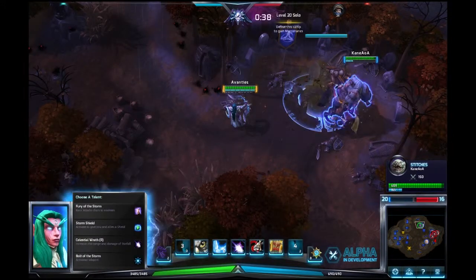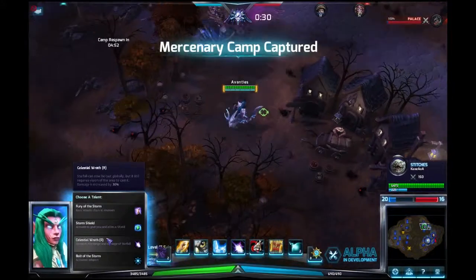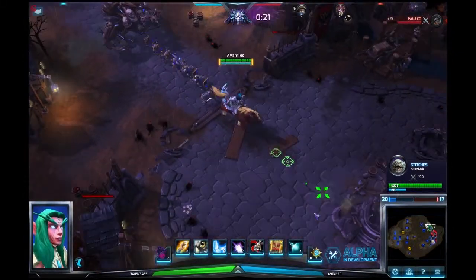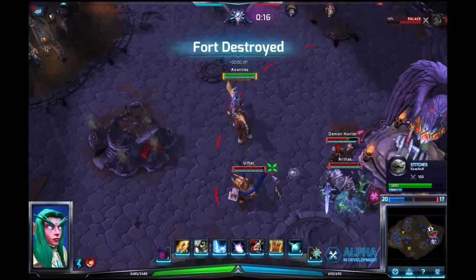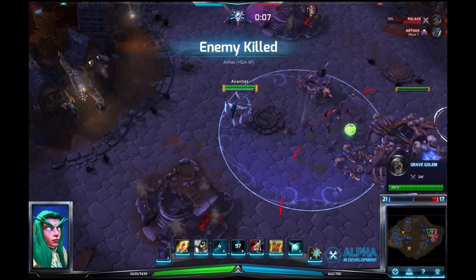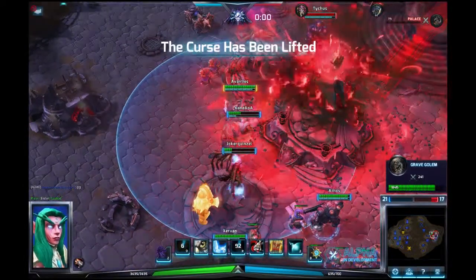Choose a talent. We are going to take increased Celestial Wrath and increased range. Keep destroyed. An enemy has been slain. Double kill! Alright coach, this is the final push. Boom! We win!